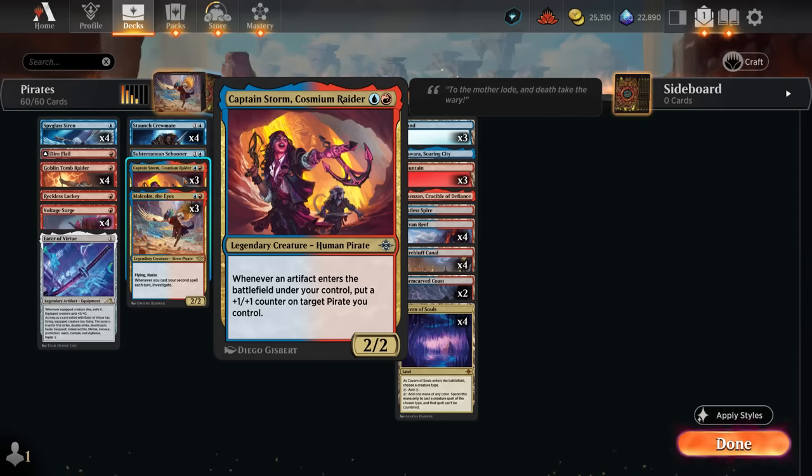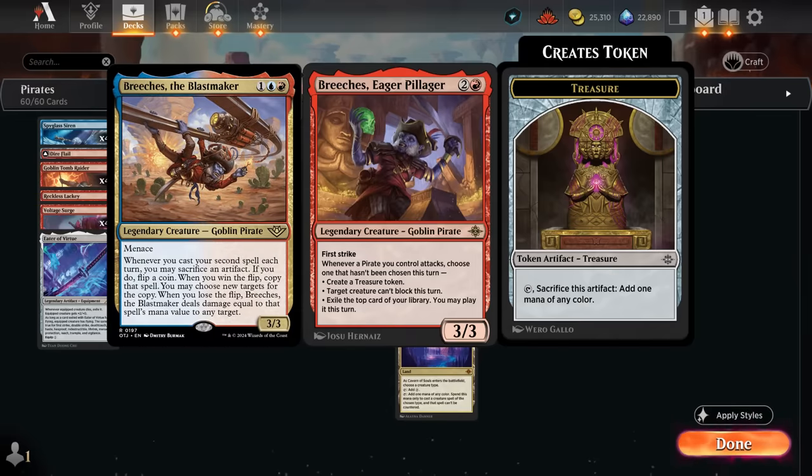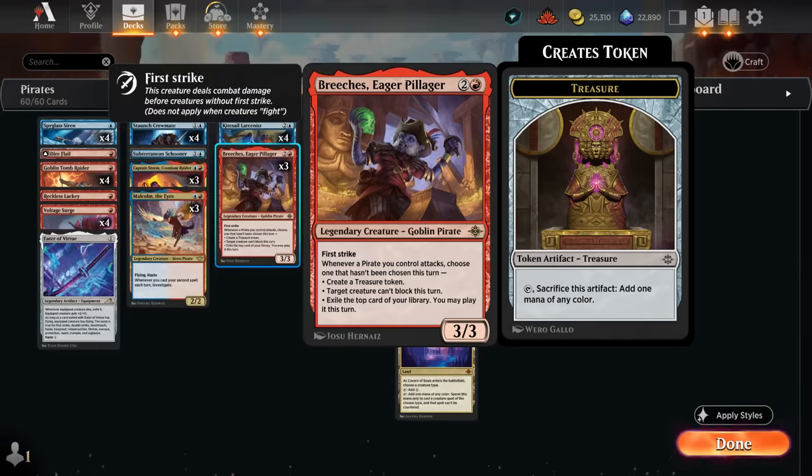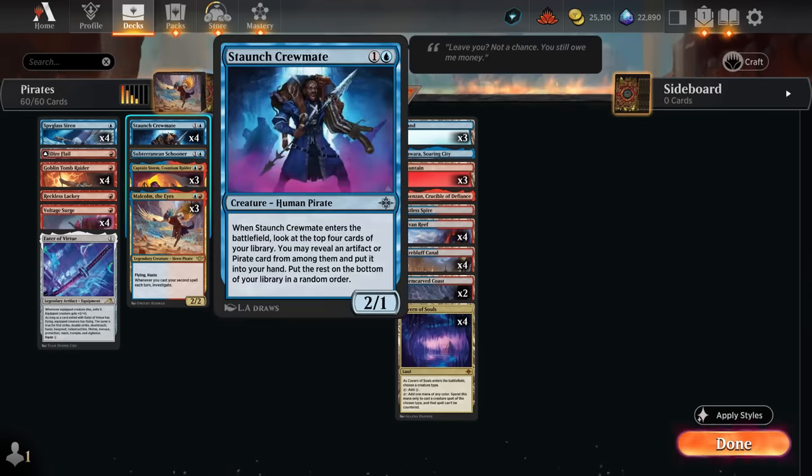Those artifact tokens help enable synergies such as Captain Storm, giving us an extra plus-one counter whenever an artifact enters under our control, so we can start growing our pirates. Another payoff is Breaches - not playing the new Breaches since that one doesn't strike me as particularly powerful, but the Eager Pillager is great, especially if you already have a few pirates on the battlefield that can attack. Breaches can generate additional treasure tokens, prevent the opponent from blocking, and exile the top card for card advantage.